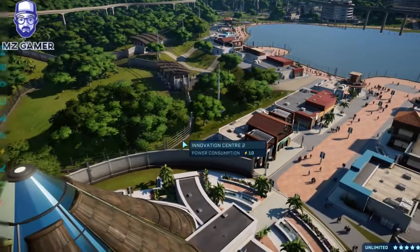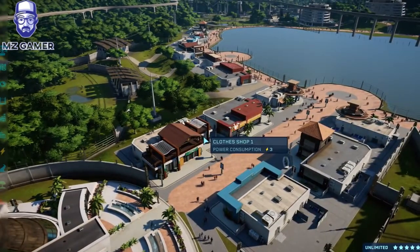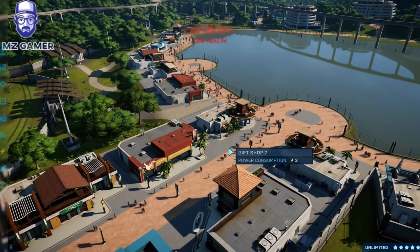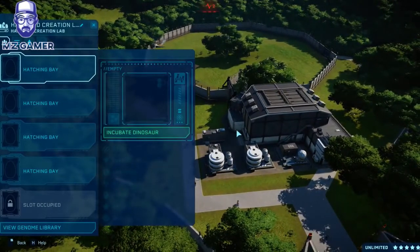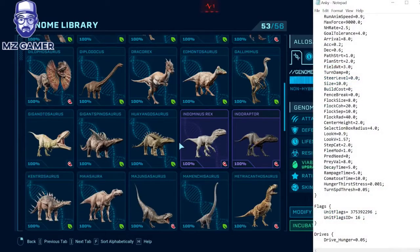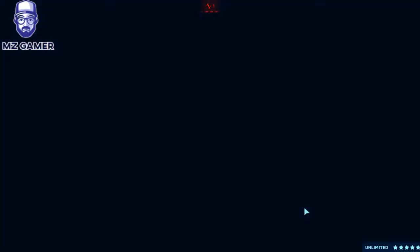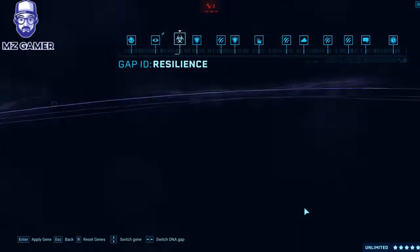What makes Jurassic Park Operation Genesis better than Jurassic World Evolution in my eyes is that when you put all the dinosaurs on a map, it feels like they're alive. There's a setting in JPOG where you can set the dinosaurs to be in a herd of a minimum and a maximum, and also how far they need to be from their herd leader before they turn around and come back — it creates interesting mechanics.